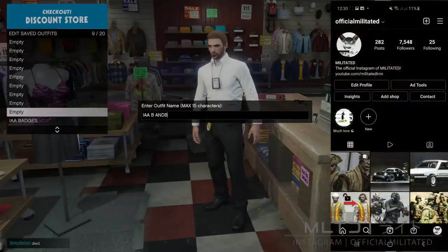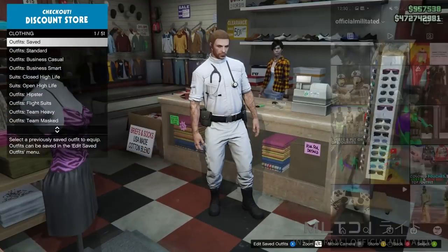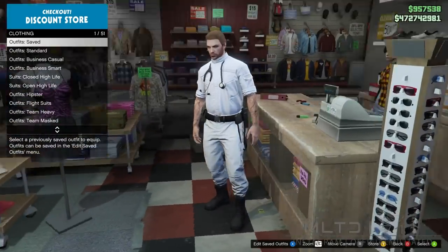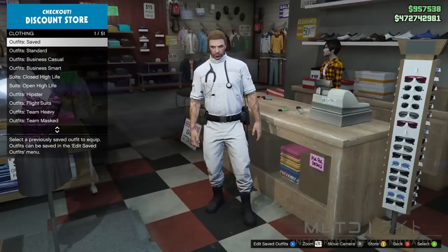You now have your transferred outfit with your director mode items as well. These steps are exactly the same for the stethoscope — as you can see here I decided to get it with the medic belt. But that is pretty much it, so thank you so much for watching and I hope you enjoyed the video. Read the pinned comment if you have any problems and I'll see you in the next one.